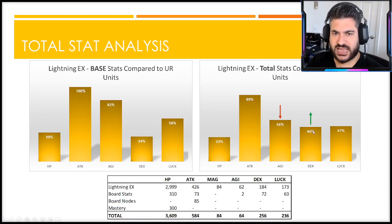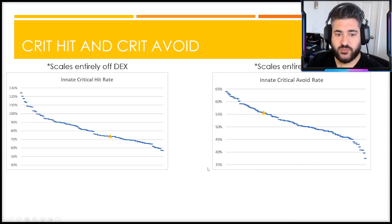The dexterity of 72 on the board does kind of help things, jacking it up to a point that's at least salvageable. Overall I wouldn't say there are any massive deficiencies from a stat perspective. Looking at critical hit and crit avoid - both scale off dexterity or luck - she's definitely on the lower side for crit hit rate even in total stats, and crit avoid is a little bit higher but not a strength by any means.